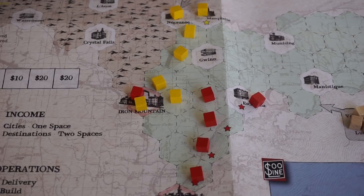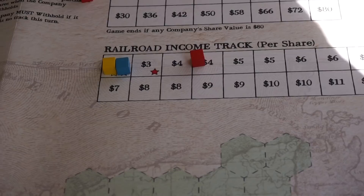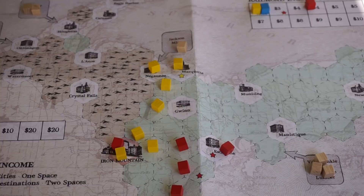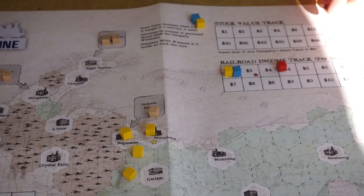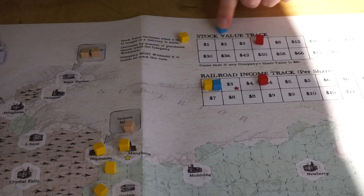Once you're done building, you pay dividends or withhold. Dividends per share equal the value on the railroad income track, which goes up as you build into new cities. If you withhold, you get 10 times that amount placed into the treasury. If you can't build anything or choose not to, you have to withhold. The downside is your stock value decreases one space for each share in play. So if three of five shares are sold and you withhold, it goes down three spaces. If you're the Sioux Line with all nine shares sold, it can go down nine spaces — which can be catastrophic.